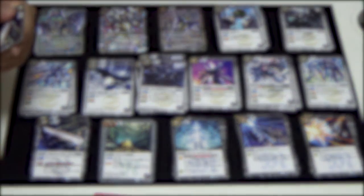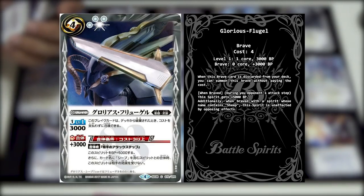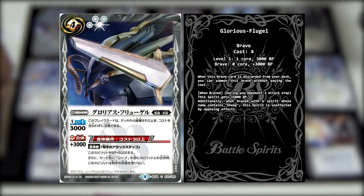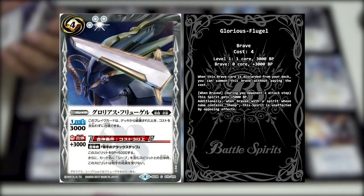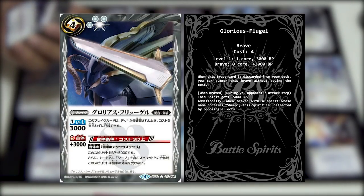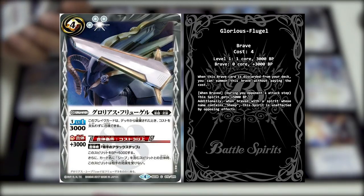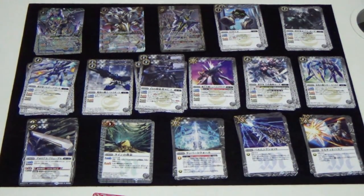The next card is Glorious Flugel - it looks like a Fin Funnel. This Brave card, when discarded from the deck, can be summoned without paying the cost. Next is the Brave cost of 3 and above. When braved during your opponent's attack step, this spirit gets plus 5K BP. Then when this card is braved to a Zeek card, this spirit cannot be affected by your opponent's effects. Imagine you brave this and New Siegfried together - legit.